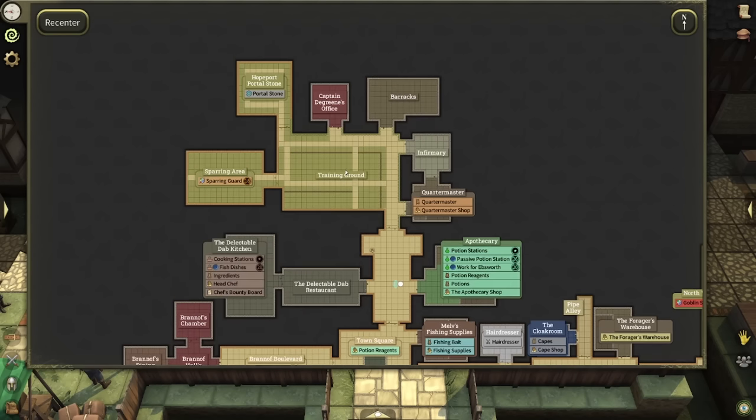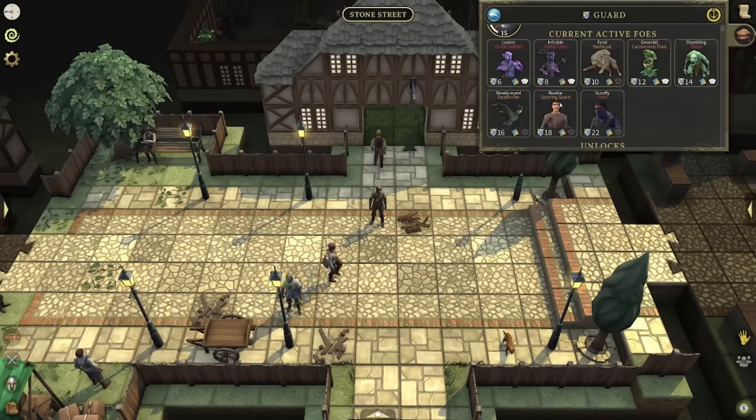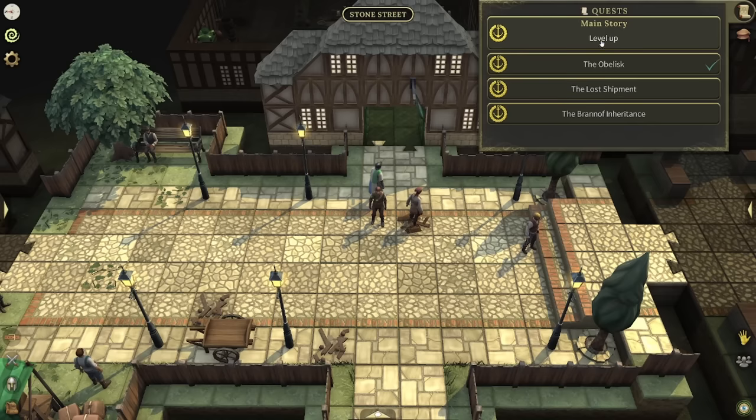As soon as you get to the training ground, the first thing you're going to want to do is the main story quest. The main story quest is basically going to tell you to get to level 15 in one of the professions — that profession being Guard. At level 15 you unlock more of the main story, you get your bow in the training ground, and then it tells you to get your total Hope Port level to 60. That is all you're going to focus on: getting your level to 60.